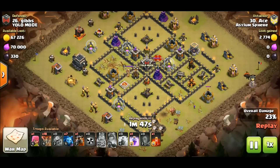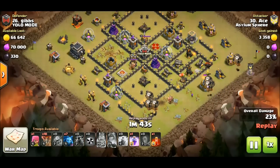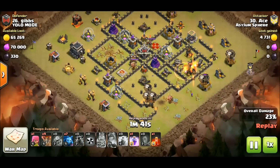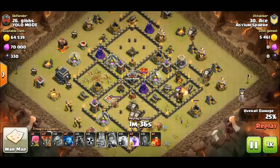Right here he's starting his lalo — he's going after the bow. As you can see, the loon pathing is going to converge in after the bow, so that's going to create a path where everything converges, and that's where his rage is going to be.